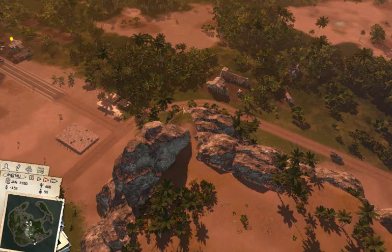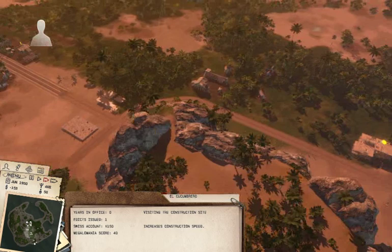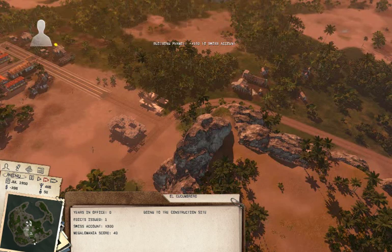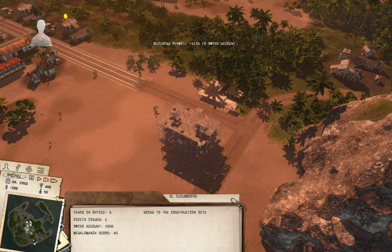The first money has gone into my Swiss account — wonderful. I'm over there, I'm busy ruling baby. Increased construction speed, amigos — back to work again. I'm going everywhere. And we're at minus 398. Fantastical.